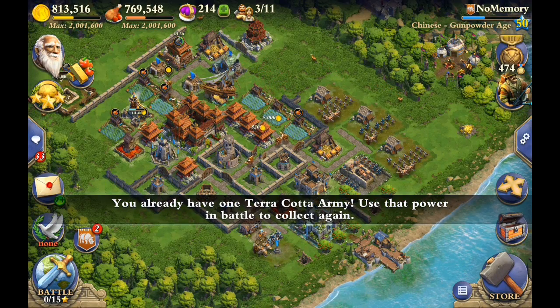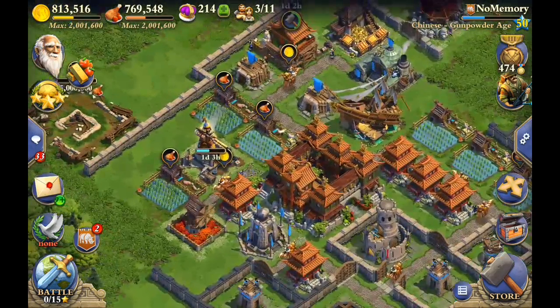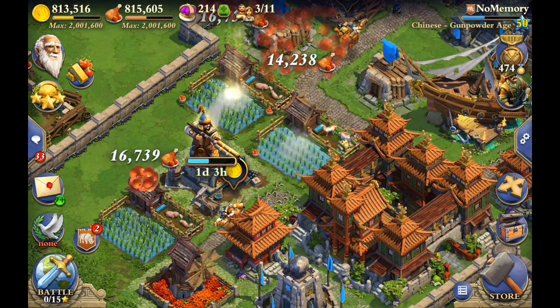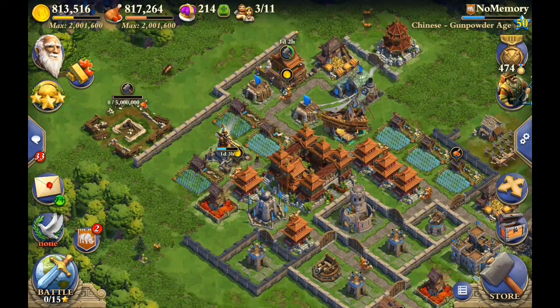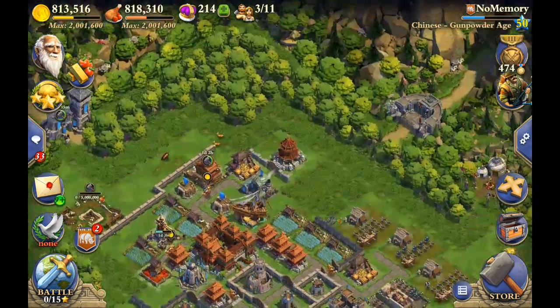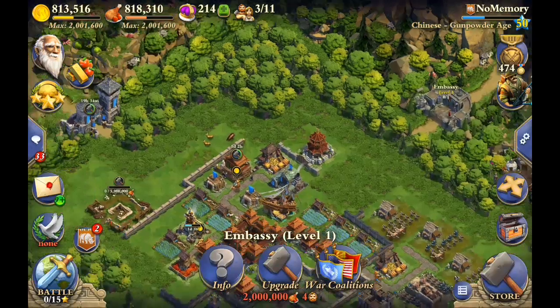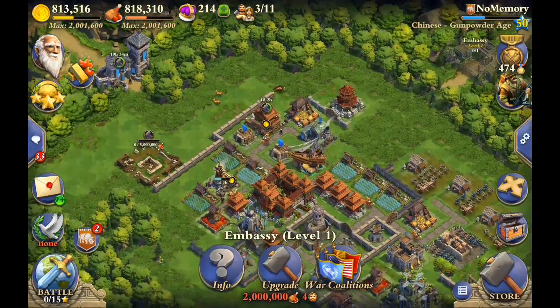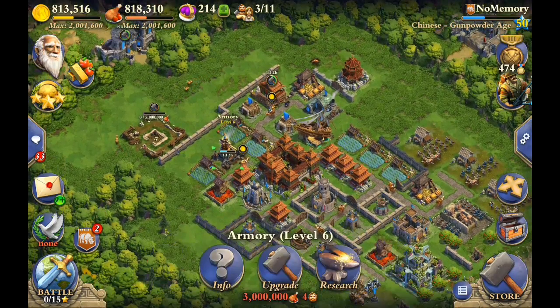I might end up with the Enlightenment Army, but my goal right now is to get Gunpowder Army and stay there. If I decide to go to Enlightenment I need to make decisions so I can do it during Rush Week. Gunpowder Rush Week is next week. I need to get my embassy upgraded, but that's not a big deal right now. My gate is going for Gunpowder Age and I already have my army.